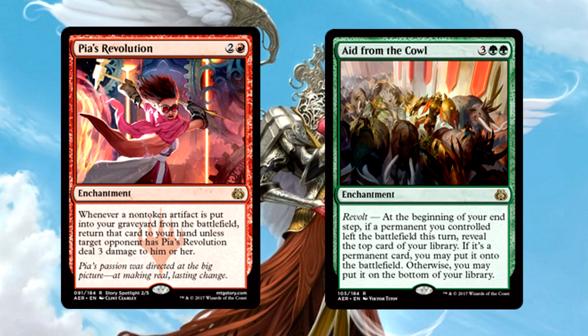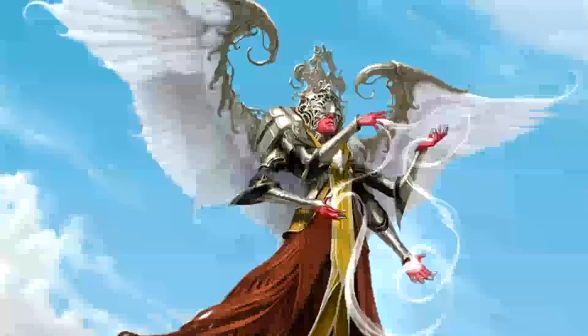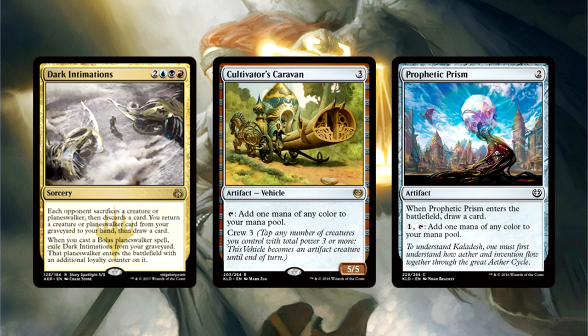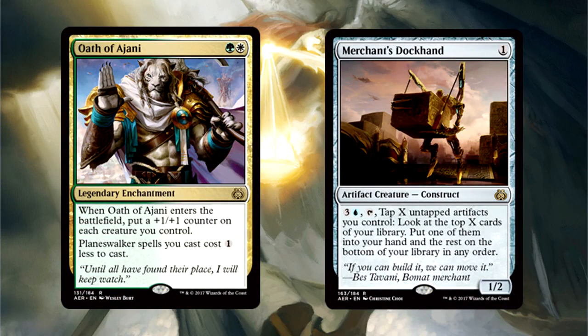Aid from the Cowl is tricky — if you can trigger Revolt easily then I guess you can play it, otherwise it's a bit of a wild card. I reserve judgment on this until I play with it more, but be wary, a card like this is temperamental at best. Dark Intimations is an awesome card and clearly designed to help tell a story for the future, but three colors in this limited format is a nightmare. Unless you have one of the mana-fixing rocks, do not splash a third color — don't let this card trap you. Oath of Ajani is fine but no reason to go into the white-green color combination for it. Merchant's Dockhand — I don't like this card very much. Unless you're running pretty much all artifacts, this card won't justify itself very easily.